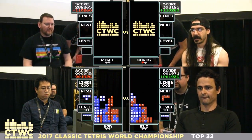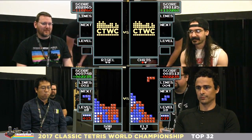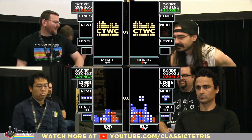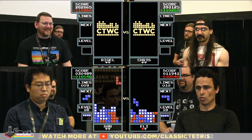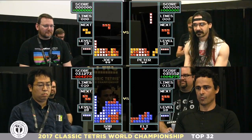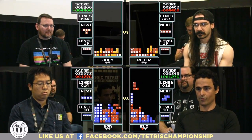Eli is ahead 1-0 down here on the bottom. SQR with a nice T-spin slide there. Little drought to start the match already — nice burn, and boom, Tetris for SQR. Nice spin for Eli.